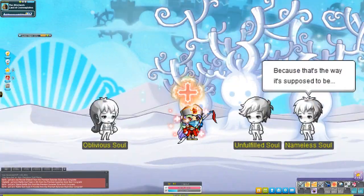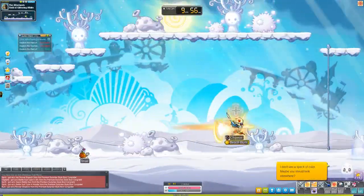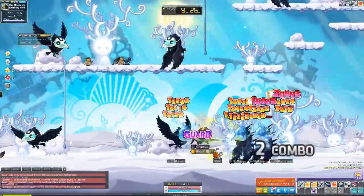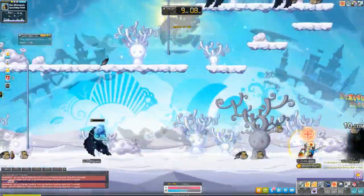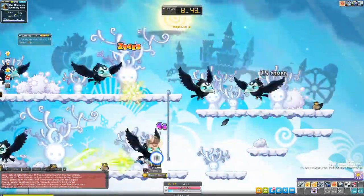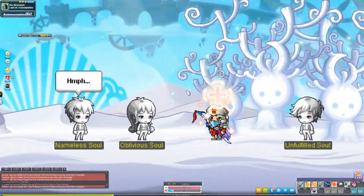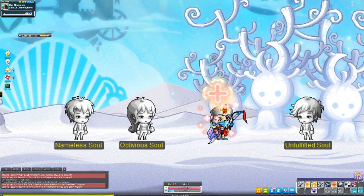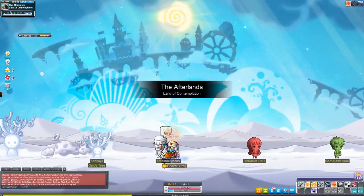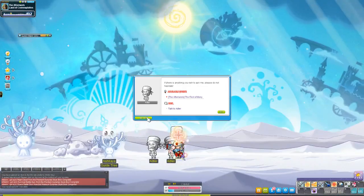Once you get to the Land of Contemplation, you'll get prompted with dialogue and then be told to go to the various maps to the right. Go through the three maps on the right and at the very end it will prompt a new quest requiring you to kill about 50 ravens. Once you kill the 50 ravens and complete talking to the NPC, you'll be able to talk to Adler on the left side and he will give you your first key. I recommend holding all 12 keys in your inventory until the very end so you don't lose track.